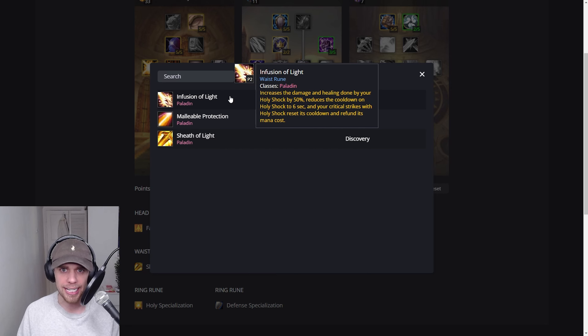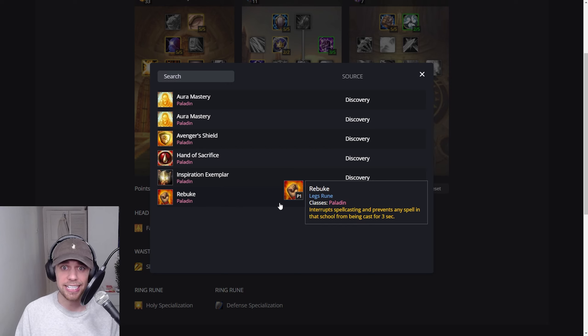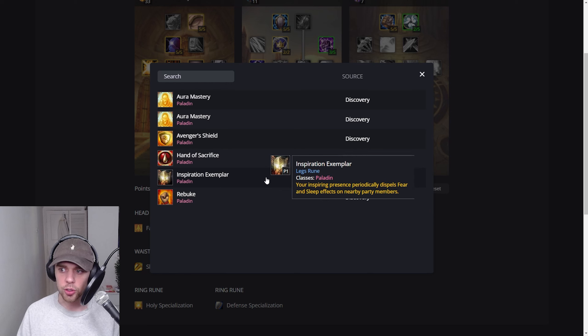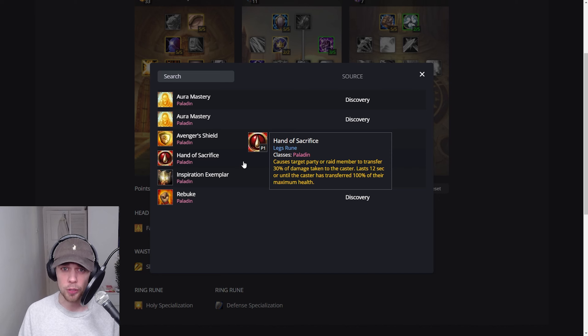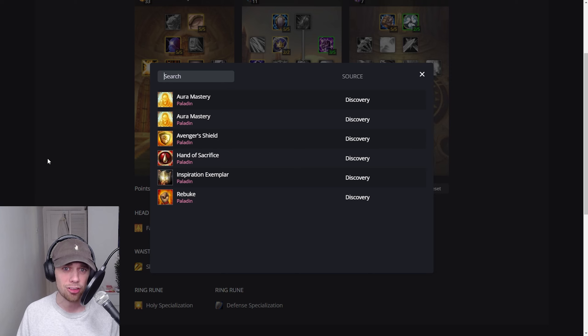I know some people don't like meleeing as a Holy Paladin, but you should be doing it if you want to be min-maxing — though this is Season of Discovery and we are changing things up. On the leg rune, there are a few different ones you can take. I personally love Rebuke, which gives us an interrupt to help out the team. You could go for Inspiration Exemplar — your Inspiring Presence periodically dispels Fear and Sleep effects, depending on the boss. Hand of Sacrifice is another option, causing a target party or raid member to transfer 30% of damage taken to the caster for 12 seconds. Overall, I find Rebuke is a really nice easy one that helps with interrupts when playing Holy Paladin.